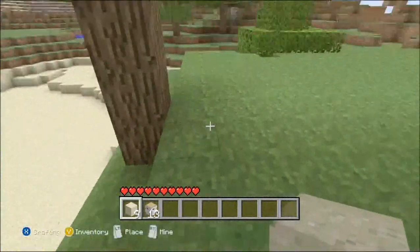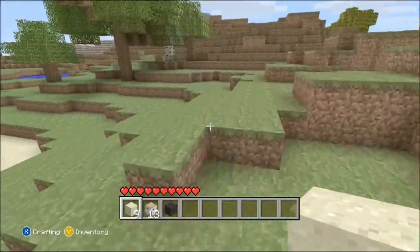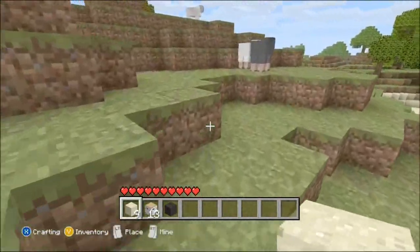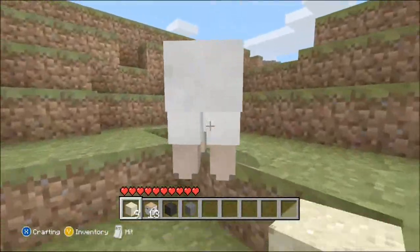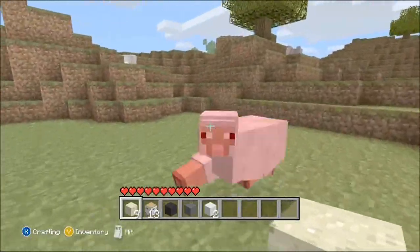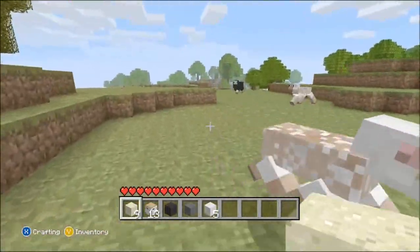I always hate how you have a tree that's just one block too tall. Next thing I'm gonna do is look for some wool — and here we go, all these sheep right here together, just waiting on me. I'm gonna make a bed out of three different colors of wool. This bed's still gonna look the same, but I'm doing it because that's what I got first. Why are there so many sheep? Where are the cows and pigs?